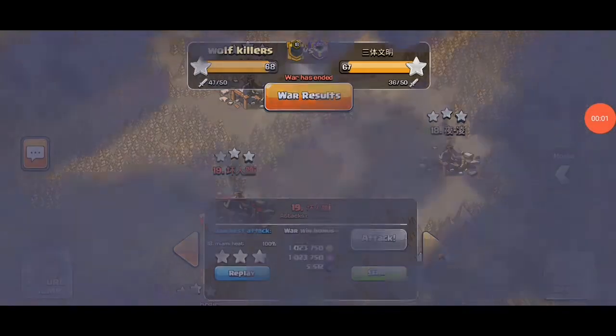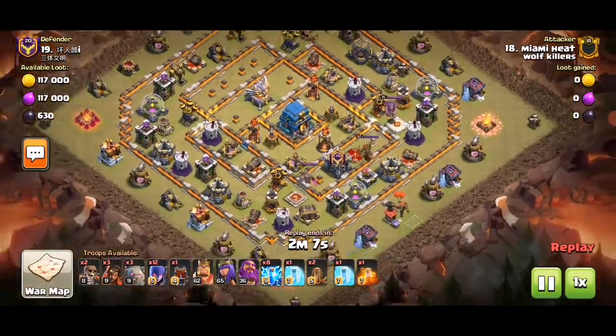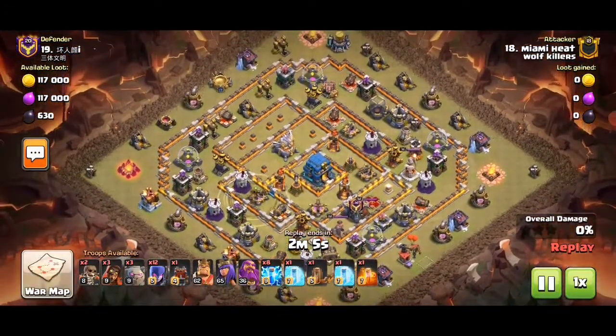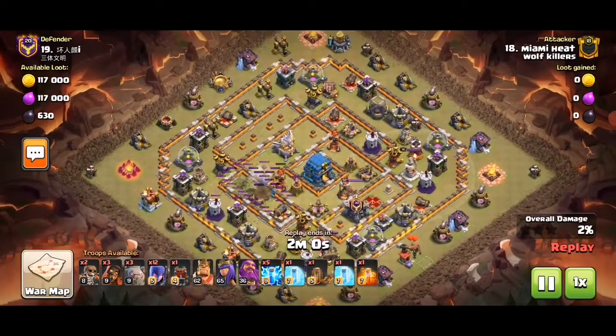Hey guys, it's me Tom, and I'll show you another normal War Push. We have this base — a Common Base — with Zap Quake, Super Wizard, and Witch Slam.